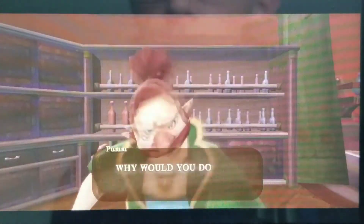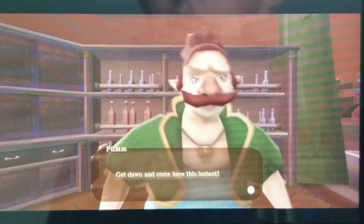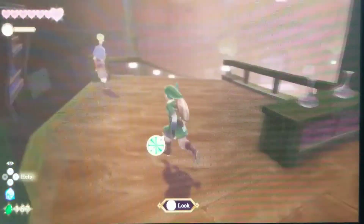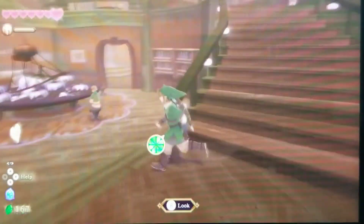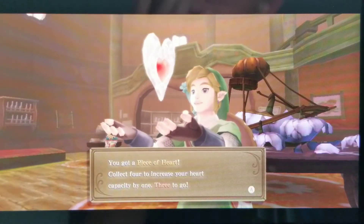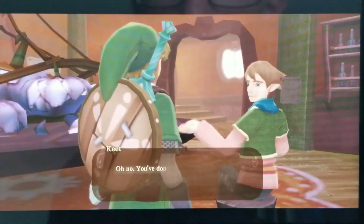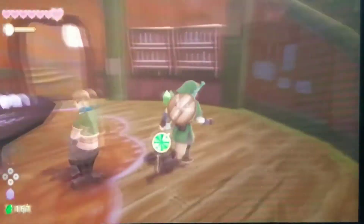That wasn't us. Why would you do that? It's us — get down and come here this instant. We're in trouble. I promise I'll pay for it. Oh yes, we got a piece of heart! Collect four to increase our heart capacity by one — three to go. You've done it now. There's no escaping this one.